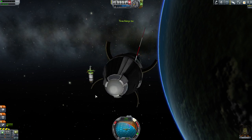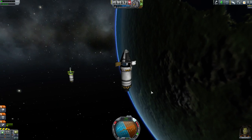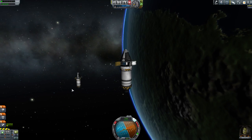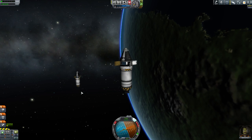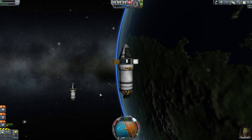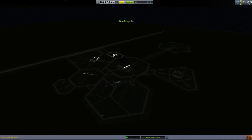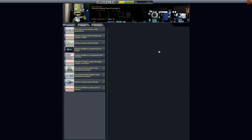There we go - 30 meters, ladies and gentlemen, and we are matched up! I did get the rendezvous already - that one was achieved at 2.2 kilometers, so you don't even need to get it that close to achieve the contract. But I'm a perfectionist and I enjoy docking, so it is what it is. That's how you rendezvous two craft in orbit. You don't need anything too complicated - you don't even need RCS if you know what you're doing. Thank you very much for joining me. In the next mission - orbit the moon! So we're heading back to the moon and we need to perform an orbit this time around. That's going to be a lot of fun, I'll see you then.